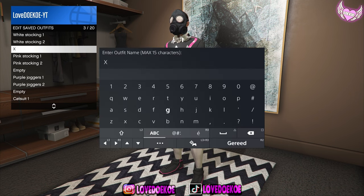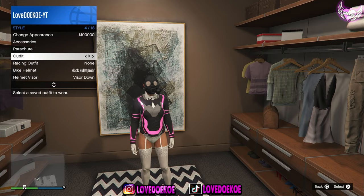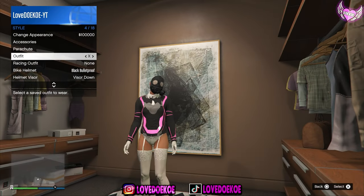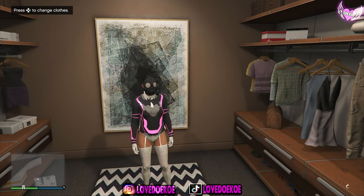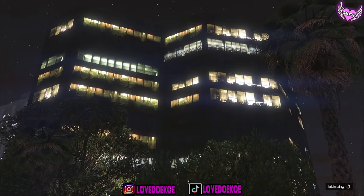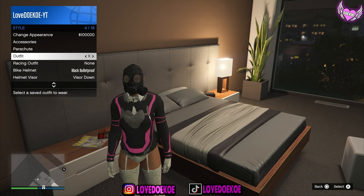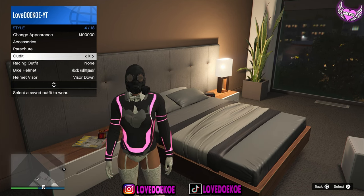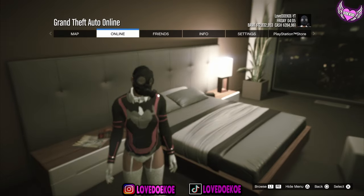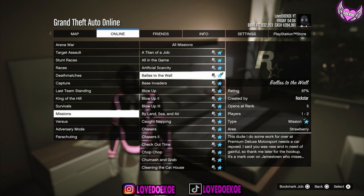Now save this outfit again in the same outfit slot, then open up your interaction menu and spawn on that same outfit for 20 seconds. Once you're done with that, you can restart your application — that means you have to close your game and restart it again. When you're back in online, open up your interaction menu and spawn on that same outfit for 20 seconds. Once you're done with that, open up your pause menu, go to play jobs, go to Rockstar Created, and start any of these missions. Usually I start Titan of a Job because that's easy.